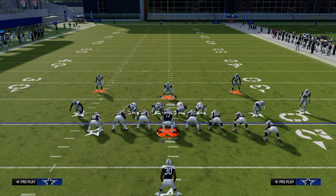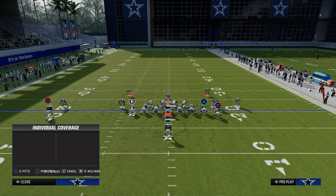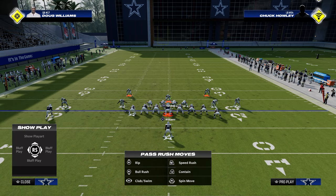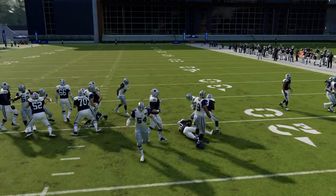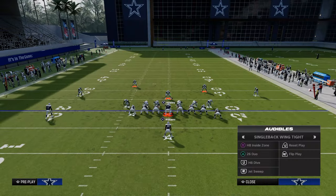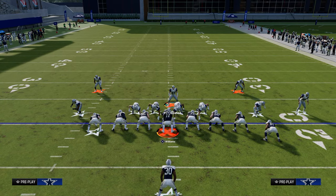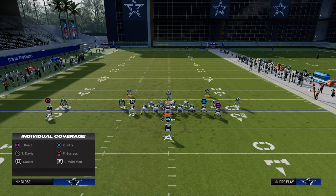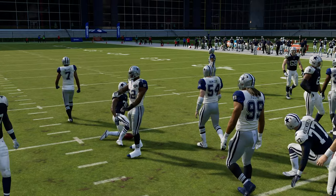Now let's talk about the 26 duo — a different blocking scheme. It's really important to crash your D-line down; it'll free up your user. By crashing the D-line, you're essentially shooting off the left or right guard. Running the ball to the right, shoot right out of that right guard — we're able to blow it up for a negative two yard run. Running to the left side you can do the same thing, looping back around left through that pulling guard gap.